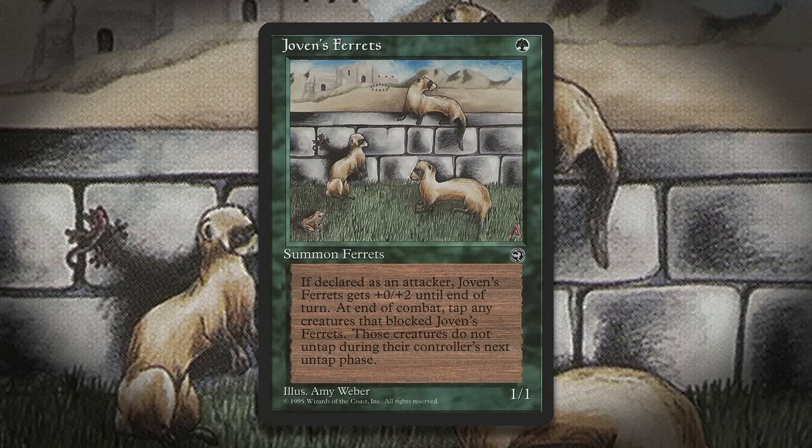Then there's Ferret. This is something that kind of makes sense as a creature type. I don't have as many objections to this one not getting errata'd, but it is kind of weird that there's only one of them and it was printed in 1995. We've seen Mongooses since then, which are pretty closely related, but why not some more Ferrets? This creature type already exists and there's no real reason not to print more of them.